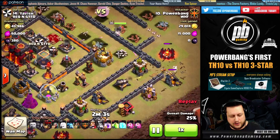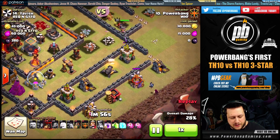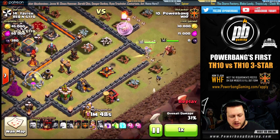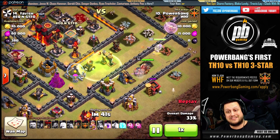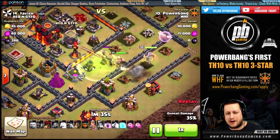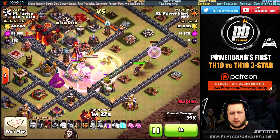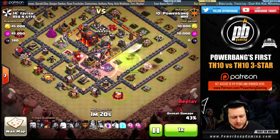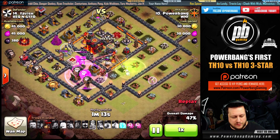She moves into range and then my wall breakers go down — I send the test one first to make sure that spot's good because it was not cleared in the scout. Now she's able to walk around outside of the base. Once this archer tower goes down, a minion goes down with a wizard to get this little funnel done. My King can now directly target the cannon and walk into the compartment. The jump spell goes down next, perfectly placed, allowing him to head into that inner moat and start working on the inferno tower.